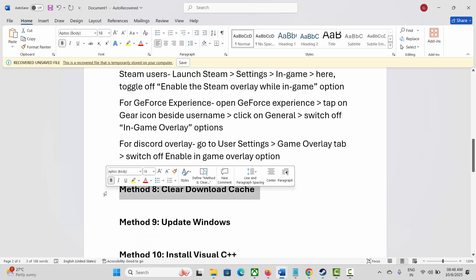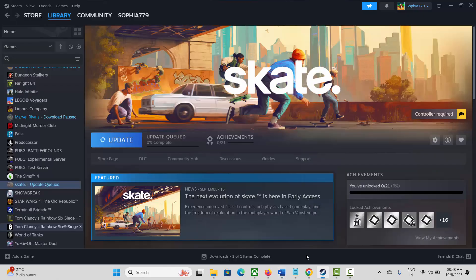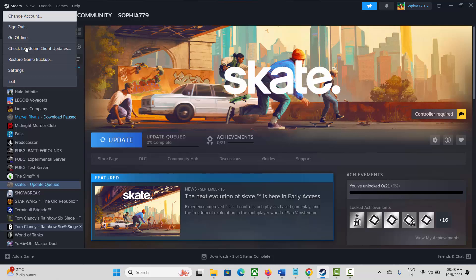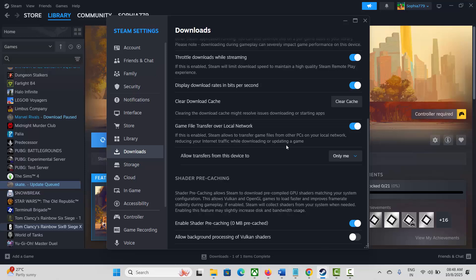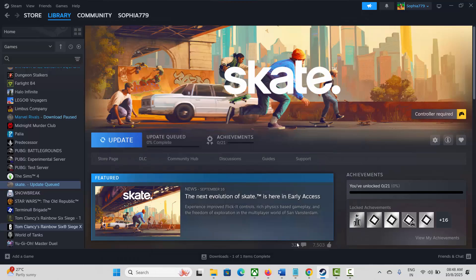Next solution is to clear the download cache. For that, go to Steam, click on the Steam option, click Settings, click on Downloads, scroll down and here you can see Clear Download Cache — simply click on it. This will clear the cache and hopefully resolve the issues you are experiencing while playing the game.